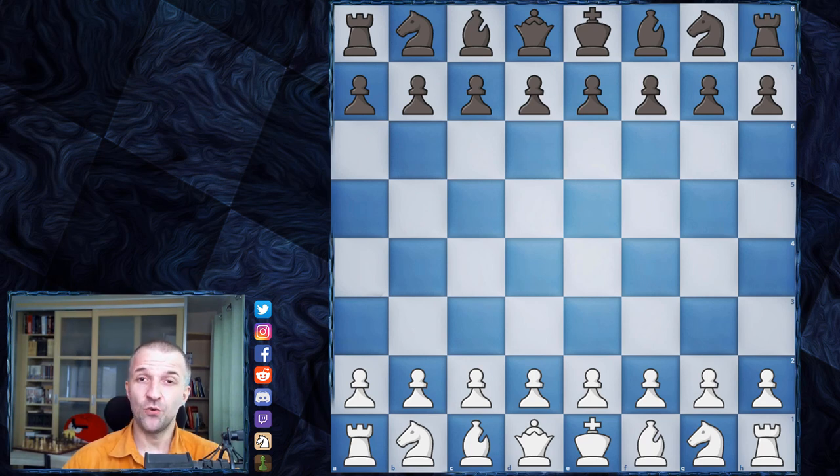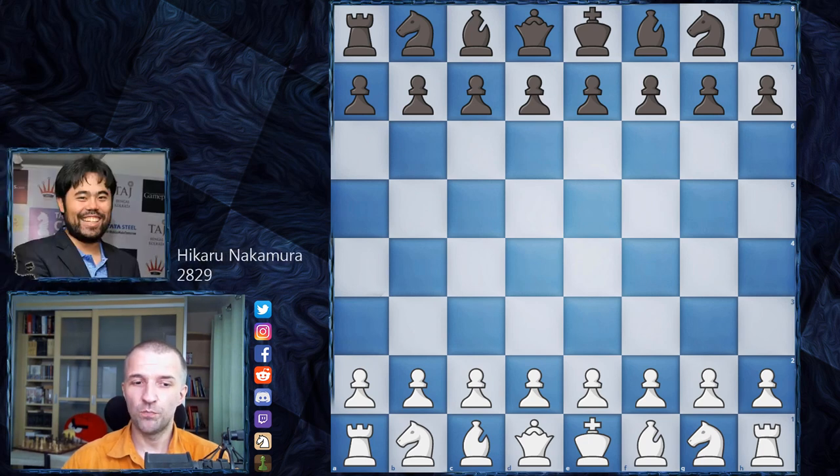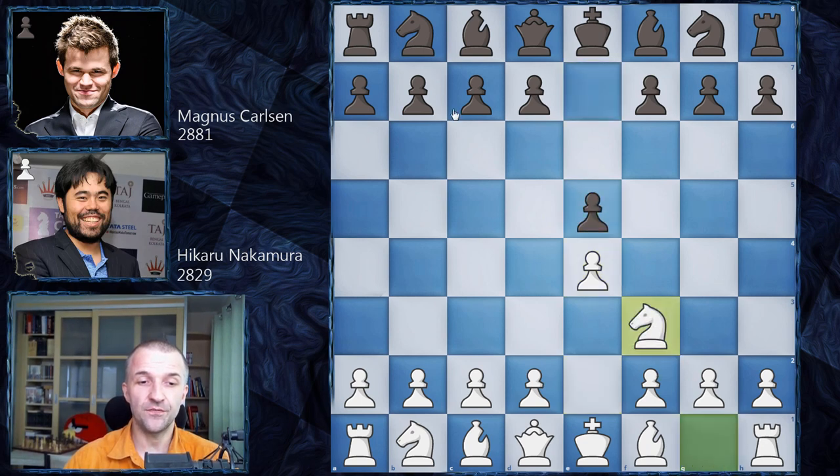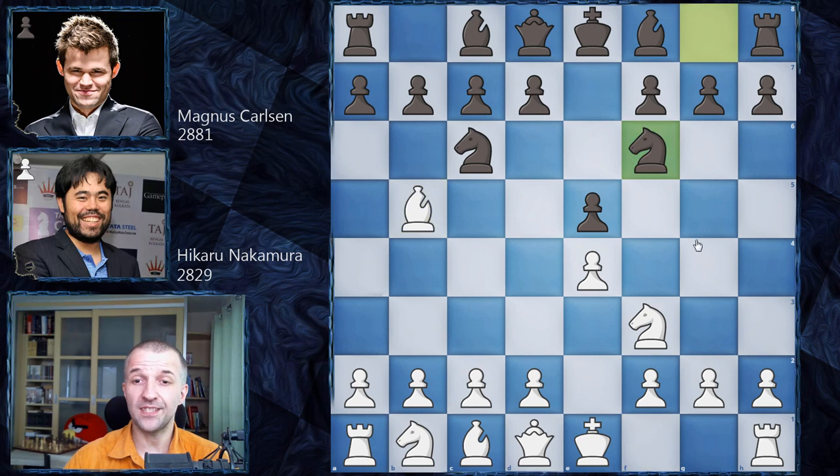Let's see what happened on the board. Hikaru Nakamura plays as White again and Magnus Carlsen as Black. After e4 e5, knight f3, knight c6, bishop b5, we have knight f6 - the Berlin Defense. Hikaru won against Magnus with the Berlin Defense twice, however he couldn't break it when Magnus went for g6, which is quite important.